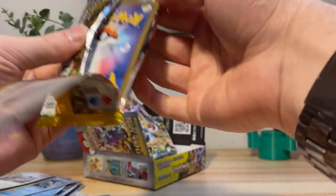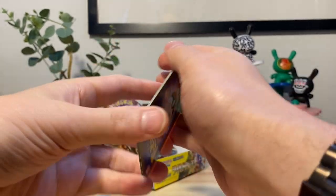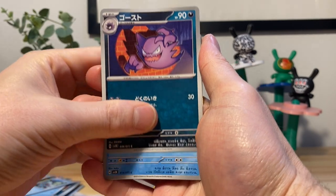Can we pull anything more? This box has been kind to us but I'd love to keep it going. One to the front — I butchered that opening, hopefully there's nothing nice in here. We got a cell, we got Haunter.